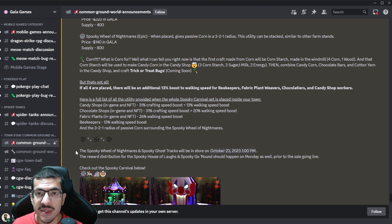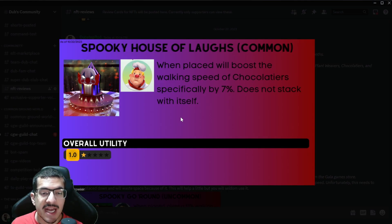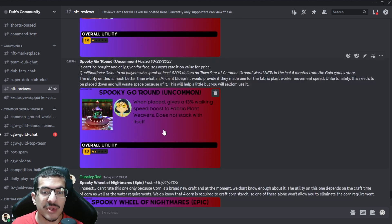Now I'm going to review all four NFTs. The Spooky House of Laughs — I think the utility of this is insignificant. It's barely going to help you. If you place all four NFTs down, the additional 13% movement speed may be worthwhile, but if you're placing it down by itself without the full set, it's barely going to help you out, and it still takes up a quarter of a tile.